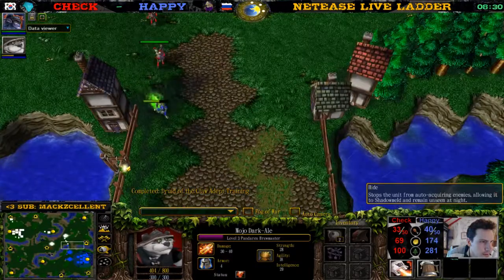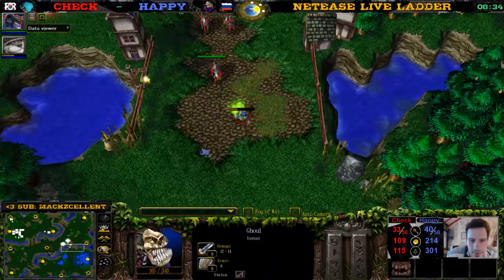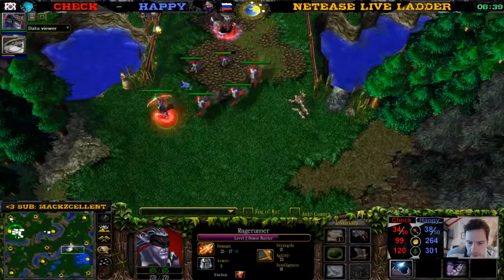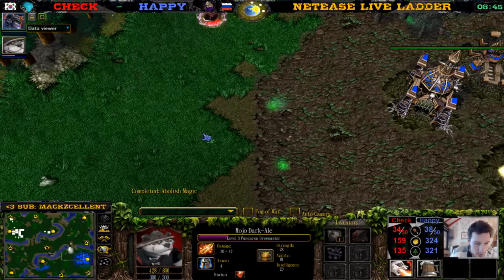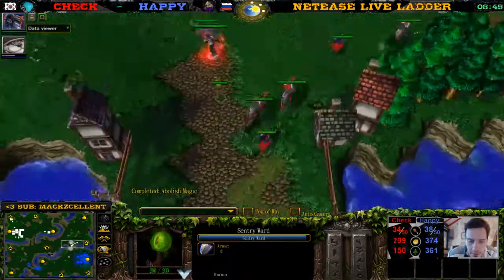Chat mentions Foggy wins with Panda. Foggy always loses against Happy — doesn't matter if it's Naga or Panda. Foggy also loses with the Naga. Foggy is not very good against Happy. He's not an example of how to beat Happy; he's an example of how to lose to Happy.